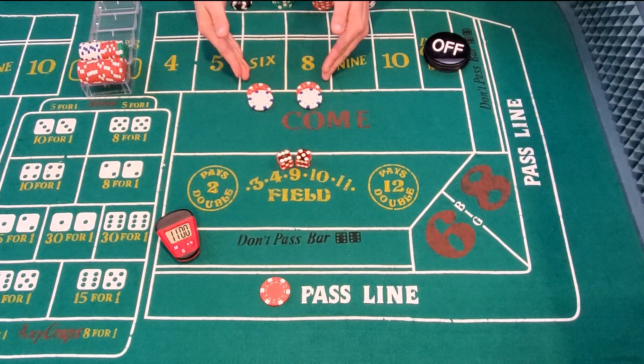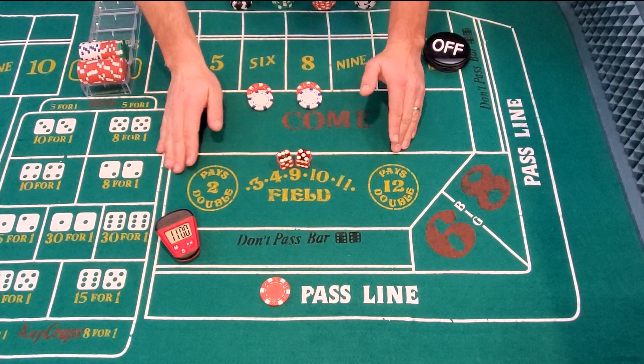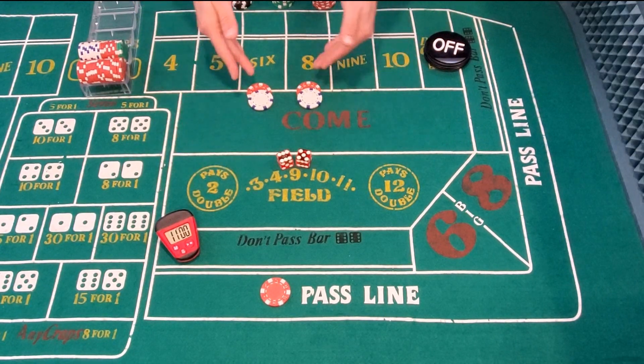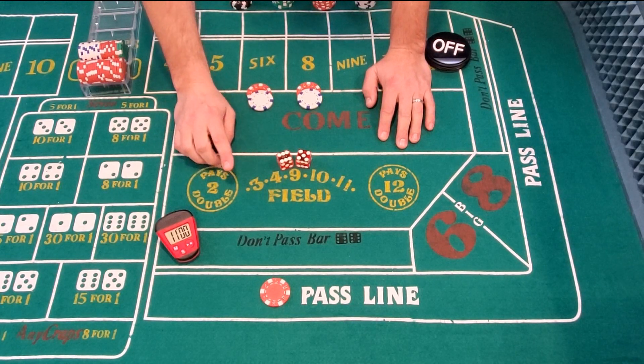The first time I ever played at a craps table, the pass line and 6 and 8 was all I did. Back then I didn't really know what I was doing, but now I know that you can use your winnings to play on house money on other bets. And that's the goal of this strategy.